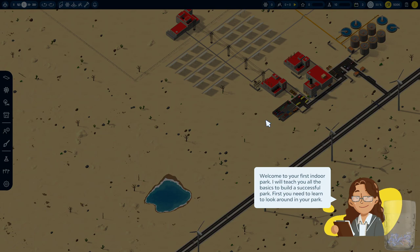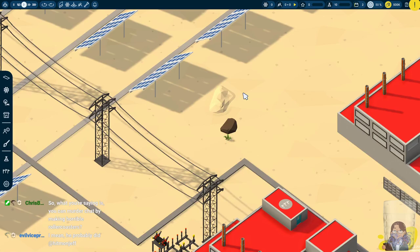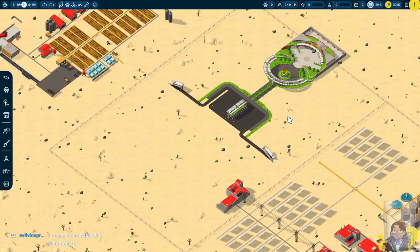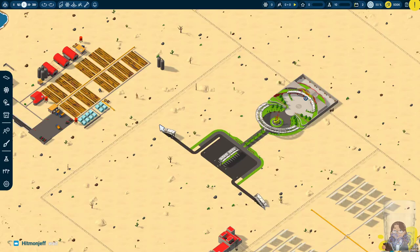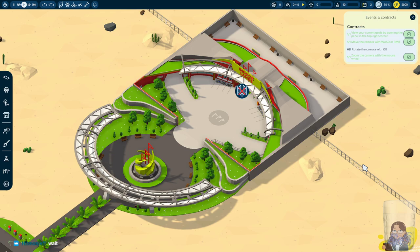The theme is indoor parks, obviously, hence Indoorlands. The tutorial says it will teach you all the basics to build a successful park. First you need to learn to look around your park — I have that covered. Open the panel in the top right to see your current goals. There's some industrial stuff, solar panels, industrial complex, and you can zoom in really far or zoom out very far. This is presumably the entrance to the park and this is where we're going to start building.